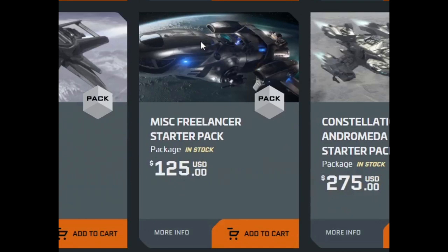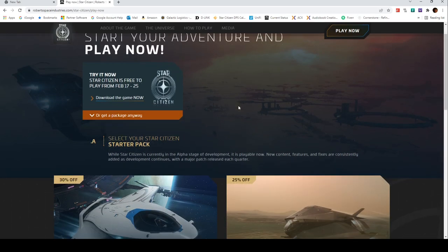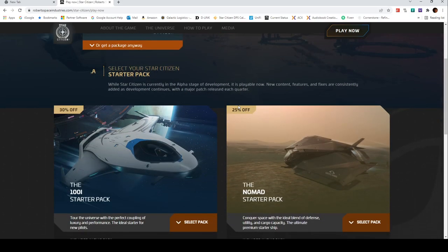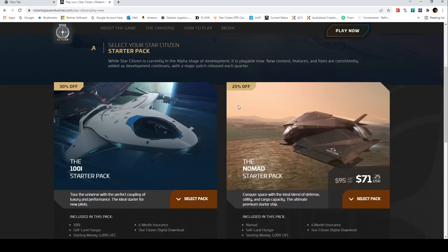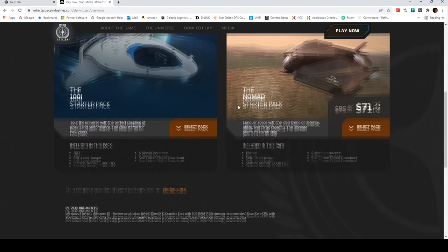Eventually your space trucking life in the game might take you to a Max, a Starfarer, or even a Hercules. But starting with those ships not only isn't practical, as you cannot afford to fill them, but denies you the enjoyment of building your space trucking business from just the Freelancer. And at least as long as we are in alpha or beta, building up from just the Freelancer is a meta loop you'll be repeating after each wipe. Having to restart after a wipe without being a space trucker at all might feel like too much of a step back.